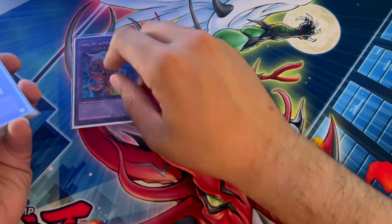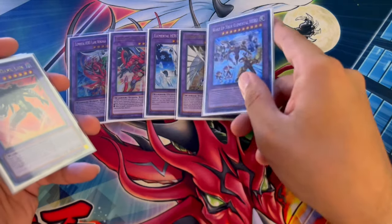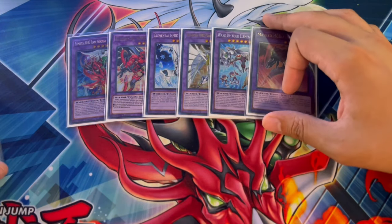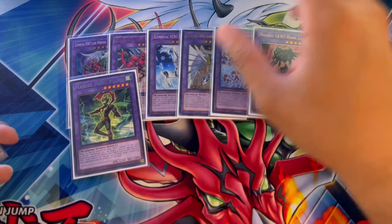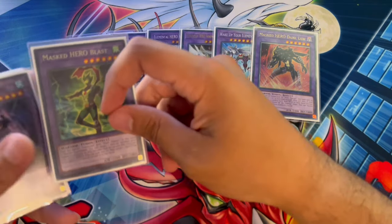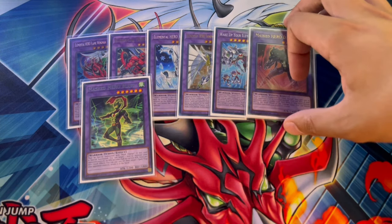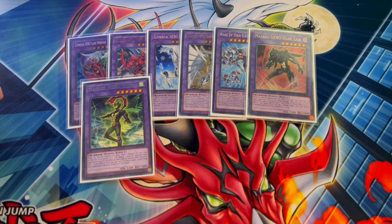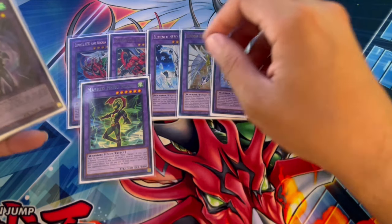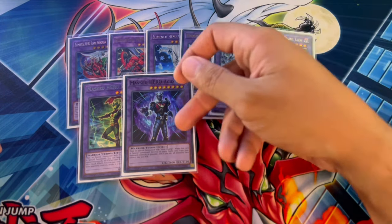Moving on to the Extra Deck — pretty standard for a lot of Hero Extra Decks. You're playing one Inferno Rage, one Sunrise, one Ab-Zero, one Shining Neos, one Wake Up, and one Dark Law. I'm only playing one Dark Law — one is perfectly fine. I'm playing one Blast to dodge hand traps with Stratos, which is really good. I was really debating on playing Divine Wind for the Tenpai matchup, but decided not to — they could just make Kubel, Kubel pops a card, and then you pop the Divine Wind. So I went with Blast. And one Acid, because if you Mass Change your Ab-Zero into Acid, you break every board.